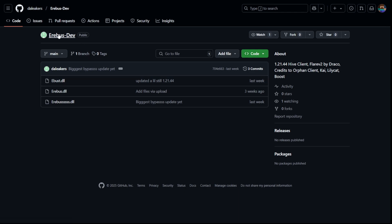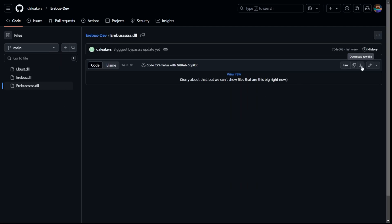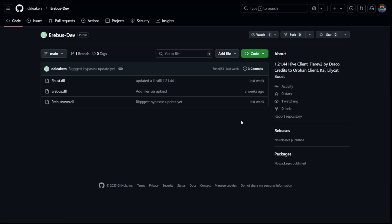For this video, I'm going to be downloading the Erebus dev Erebus.dll file for different configs and the like. I think they have like one or two of them in their Discord server. We want to press on the download button here, and then the download automatically starts. I'll link that in the description if you want some configs.